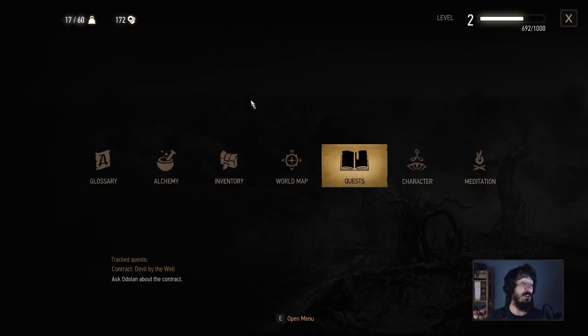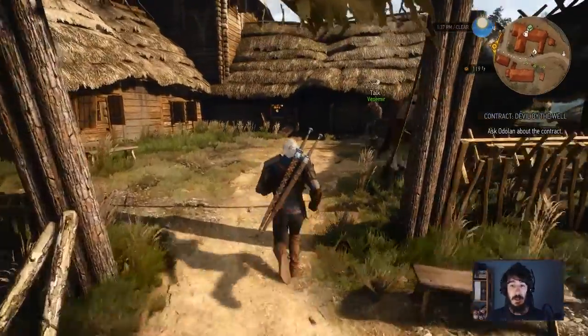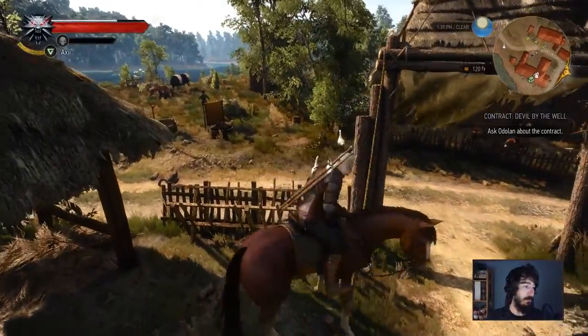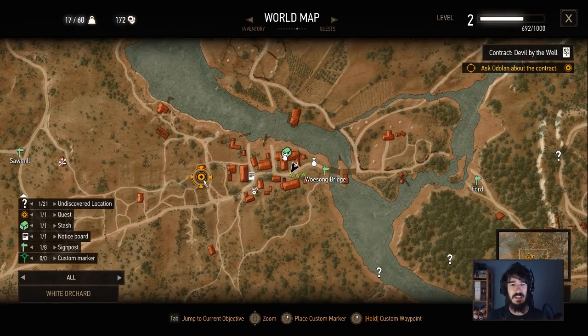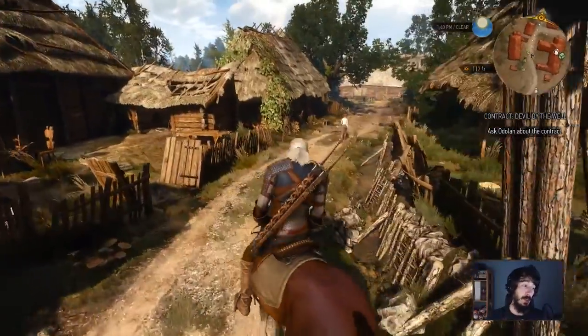Oh, that was a wraith — right there! I'm such a bad monster hunter. I want to go in here quickly — actually, I've changed my mind, I don't want to go in there anymore. Roach, let's go! I've got the quest, yes. Let's go speak to Odolan — oh, he's like right there. Well, maybe the Devil by the Well is a witch.